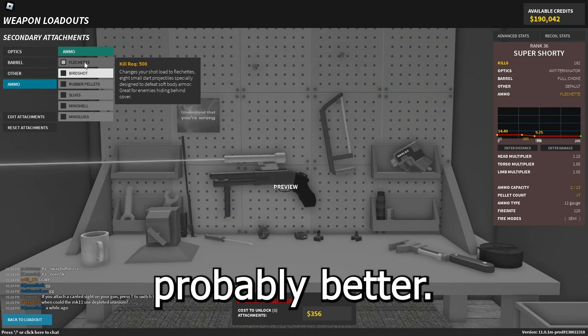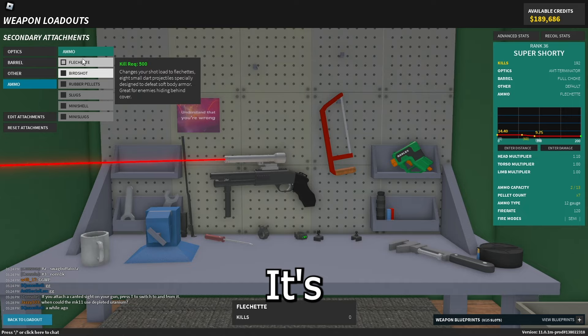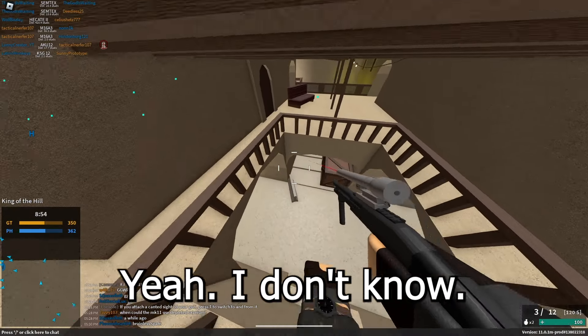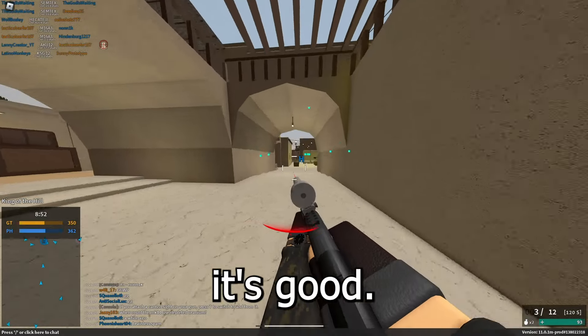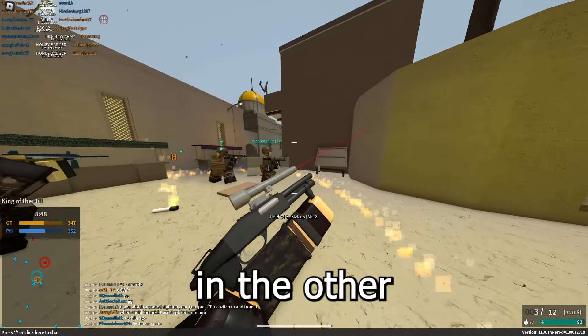I'd say flechette is probably better on the Super Shorty — that takes it to seven pellets, normally eight. This thing is good; it's definitely better than the other shotguns in the Other category.